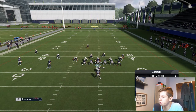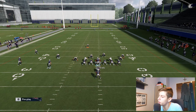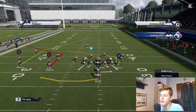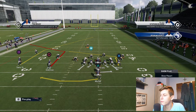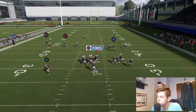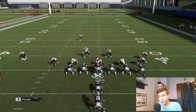Now I'm going to make sure to demonstrate this properly. What you can do is smart route it — that's Triangle, Circle, and R1. Now you see how this route goes a little bit deeper. Before it was breaking around the 42-yard range, and now it breaks at the 45. This is probably going to allow me to get this route open a bit more easily. If you're on first and ten or second and ten, smart routing should work perfectly.